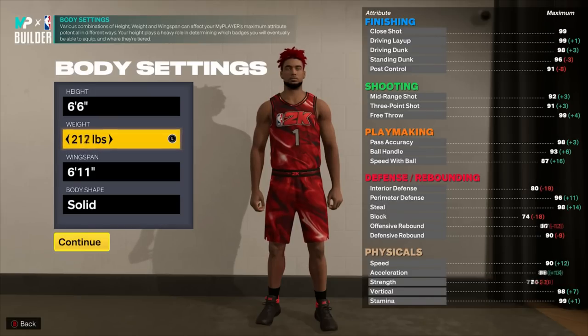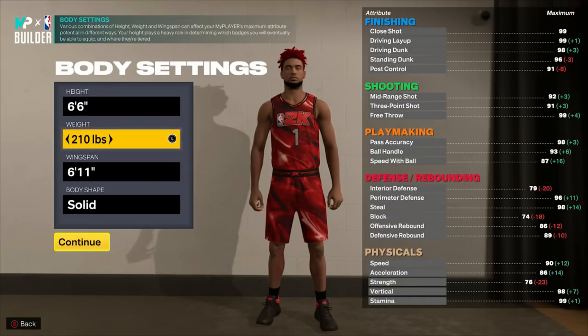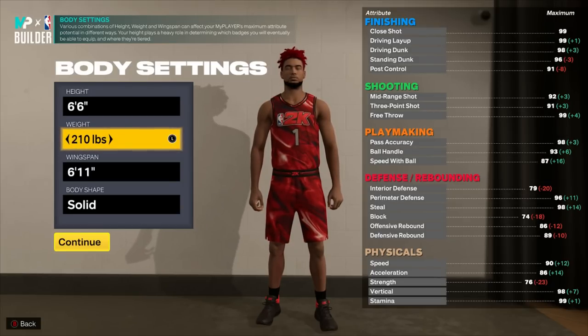Every year we're used to going minimum weight, but that's not what you want to do this year. Strength is the most important thing — it's going to be huge for driving to the basket, playing defense, rebounding, and blowing by people. At minimum weight, my strength is a 76, my speed is 90, acceleration 86, and speed with ball 87. Speed with ball is basically how fast you are with the ball in your hands, and it's actually way more important than speed.